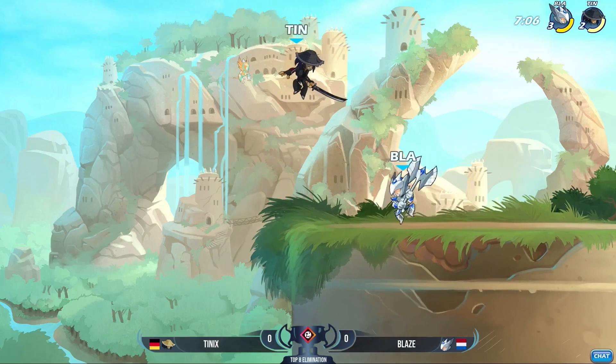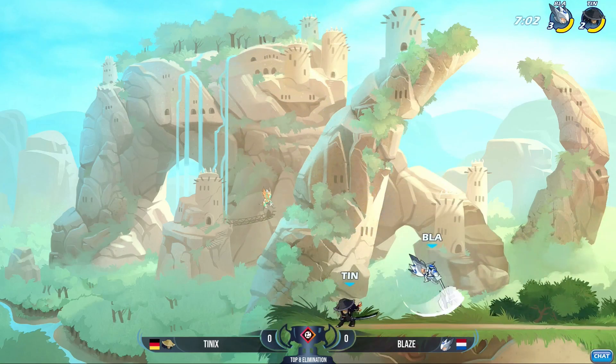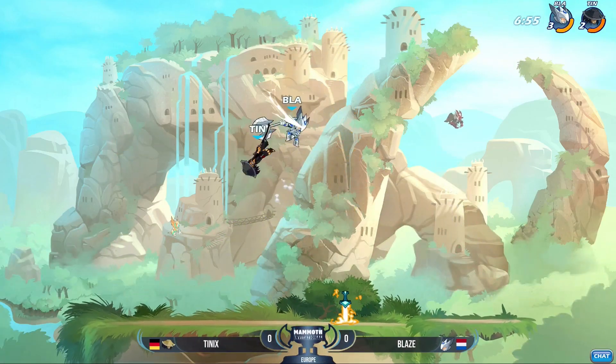I love that edge guard from Blaze just a moment ago where he was sitting right next to Tenix, ready to threaten if Tenix made the wrong option, but ended up still having the secure. Now we're on to the second stock of Tenix, and Blaze continuing this pressure.